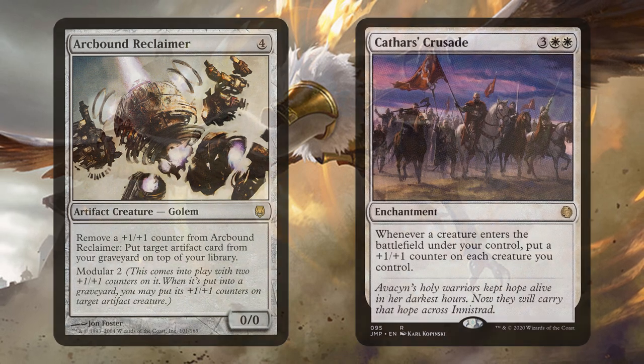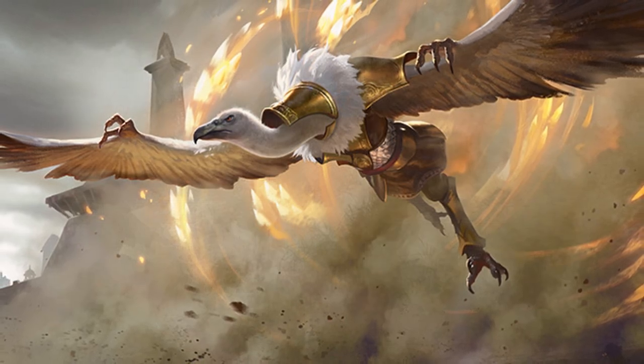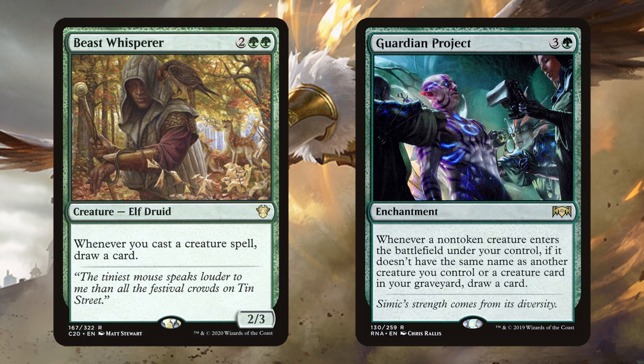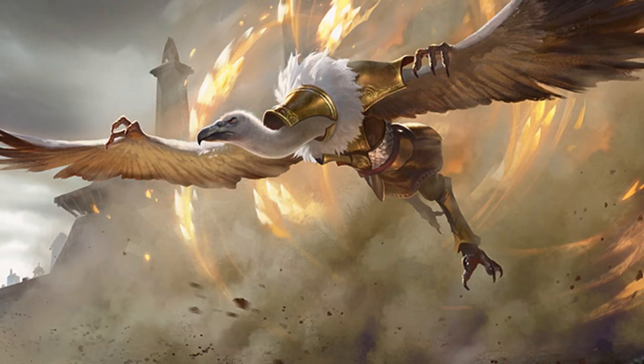Arcbound Reclaimer can also be used in similar loops with stuff like Cathar's Crusade, Extruder, or another modular creature along with a draw engine. We can also just storm manually by digging through our library and spam casting all the creatures we find. Usually we need two draw engines in order to achieve this — it's not impossible without them, but it's very unlikely.